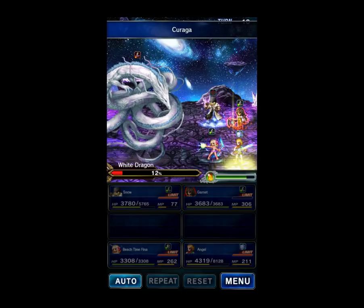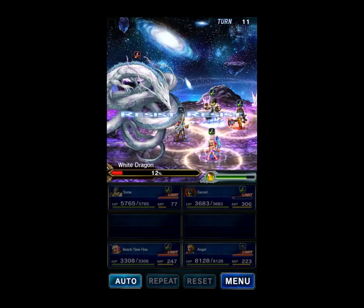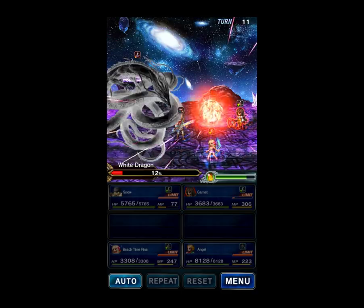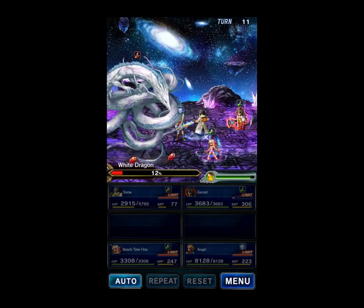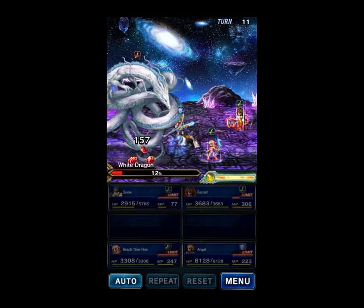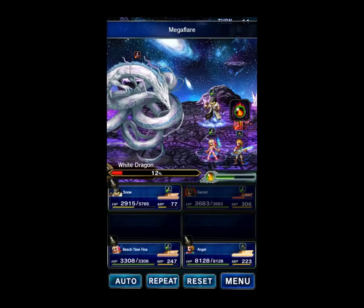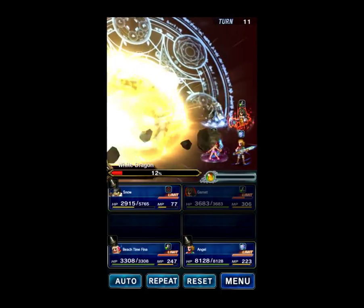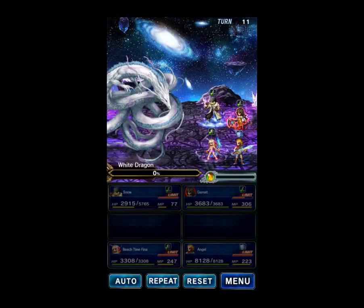We need one more Esper Crystal — and there it is. We'll summon Behemoth and win the fight. So we finished with an Esper, we had no deaths, and we did a four-man team.